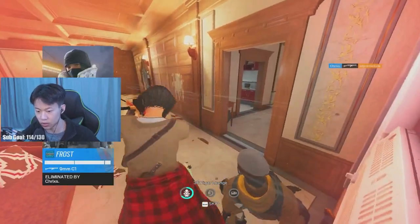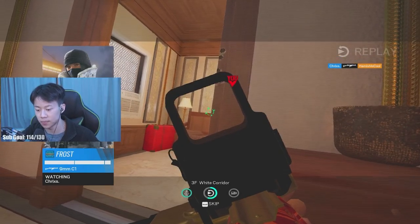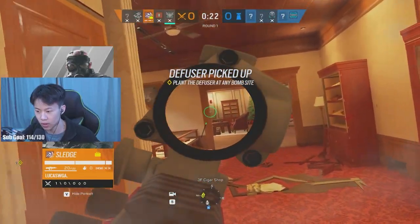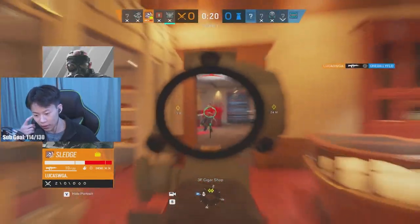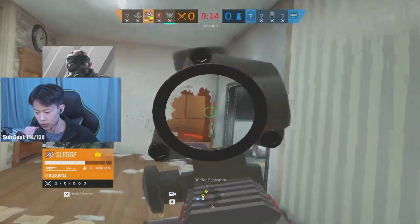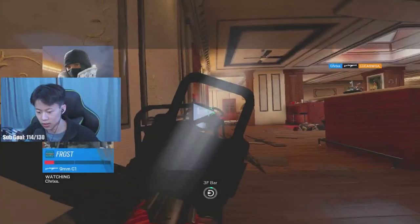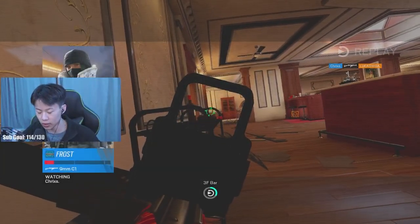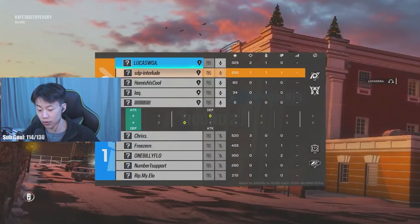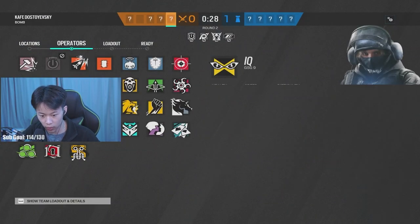Frost was actually close to the white door. I should have droned my bathroom right there. I thought Frost was dead but it was Jaeger that I hit, so in my mind the guy in the white shield - I didn't think he would push up right there though. So me not killing this Frost really made an impact on the round. She got a 3K, so if I'd taken out this Frost I could have changed the whole round.